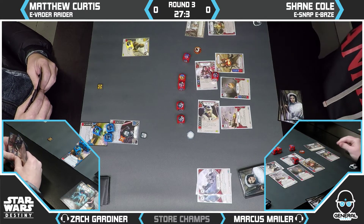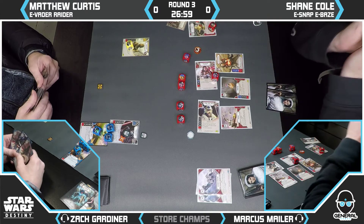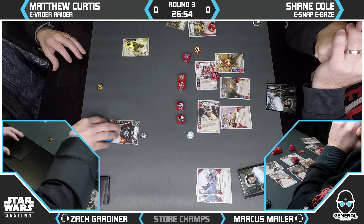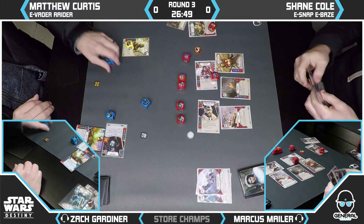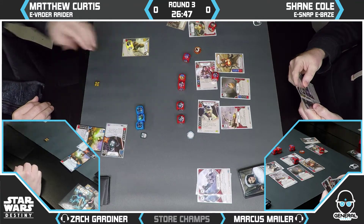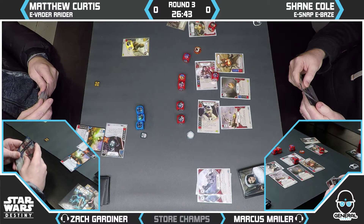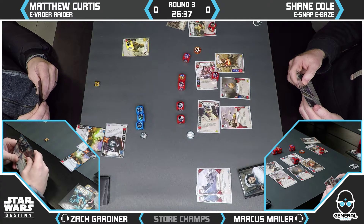Meanwhile, Shane has an impressive board state. He's got C-3PO out, the Wingman on Snap, and the Overkill and Promotion on Baze. He's doing all right. This deck builds up the amount of dice it has in its pool — against ranged decks it's building toward a big It's a Trap, but even without that you're building more dice, which gives you more resources. There's a lot of damage on the board.